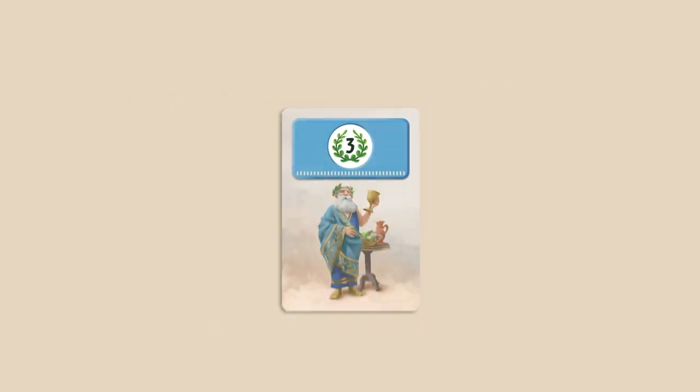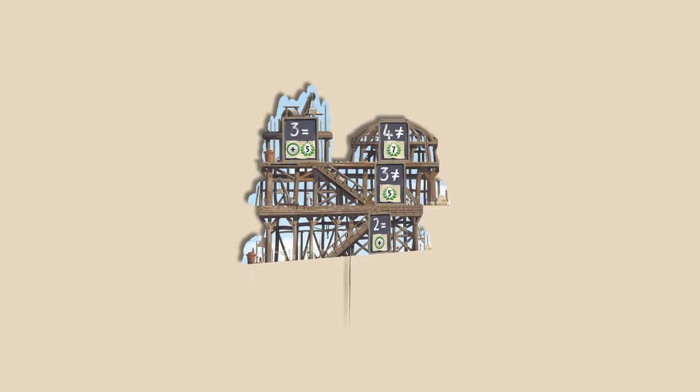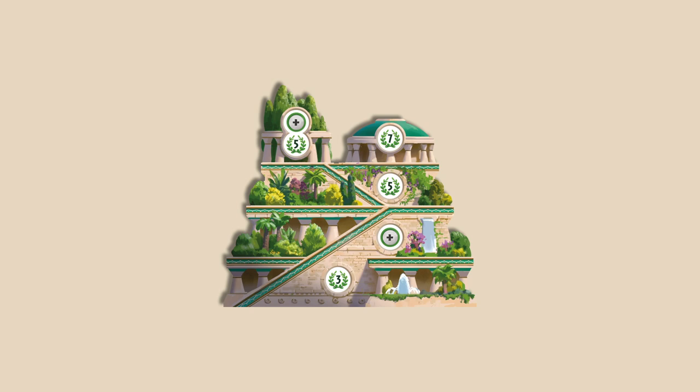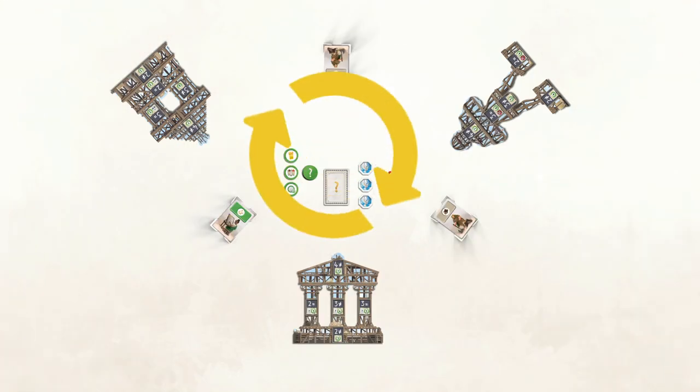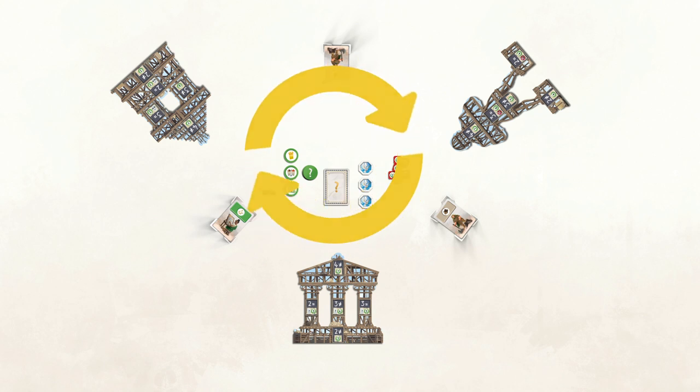The goal of the game is to gain the most victory points. You can gain victory points in a variety of ways through cards that represent different characters. The game ends as soon as someone completes their wonder. The player with the most victory points wins the game. Going clockwise and starting with the youngest player, the game plays over a series of turns.